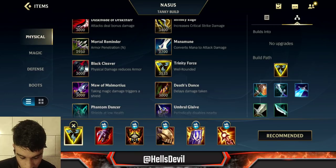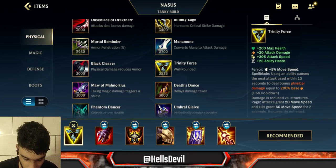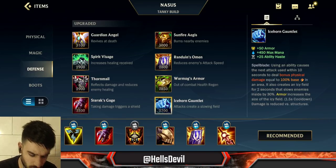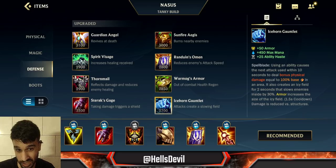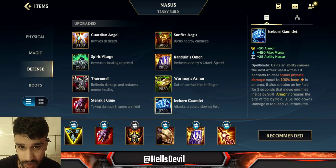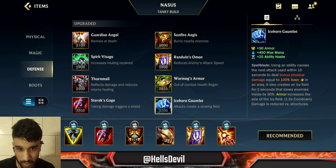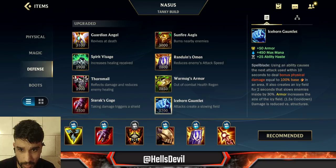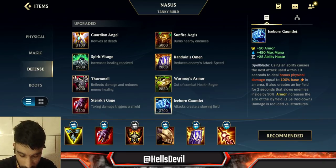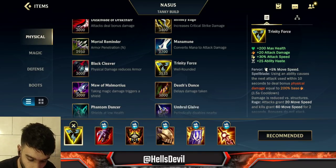Trinity Force is always going to be your first item — just start with a Sheen and build it. Some people go for Iceborne Gauntlet, but do not do this. It makes you a bit tankier and turns you into more of a supporting champion — a tank that slows the enemy. I don't want that. I want to be super giga-chad Nasus that absolutely hard stomps the enemy, and that's what you need Trinity Force for. It deals way more damage.